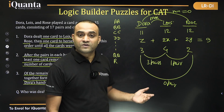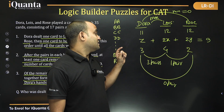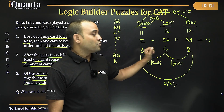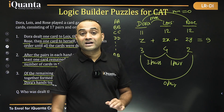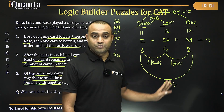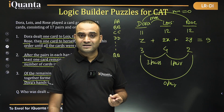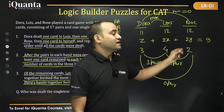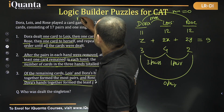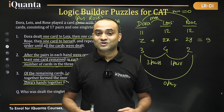So the maximum number of pairs that Dora and Louise can have is three. We do not need to check further cases — either Dora has five, three, or one card, and five is invalid. The answer is that the singleton must be with Rose. Thank you, I hope you understood the solution.